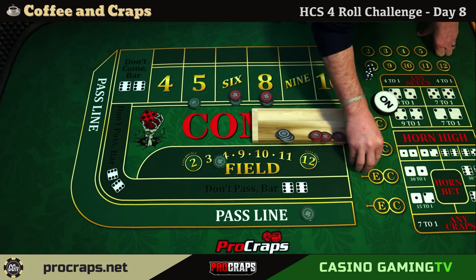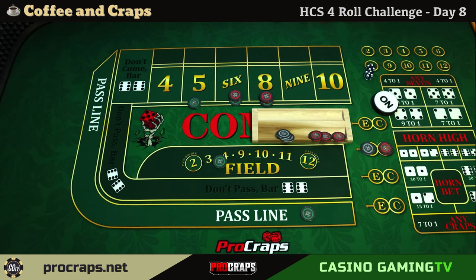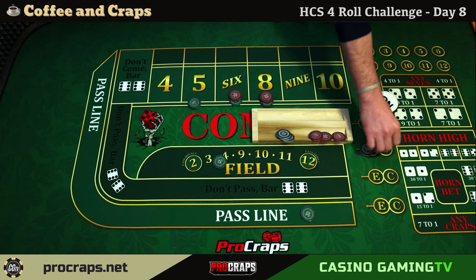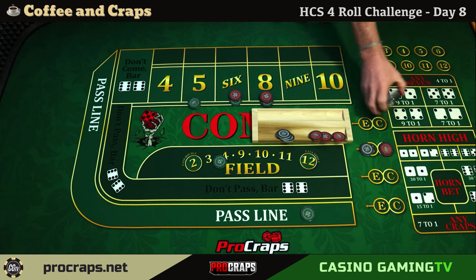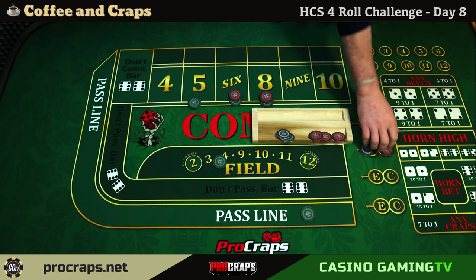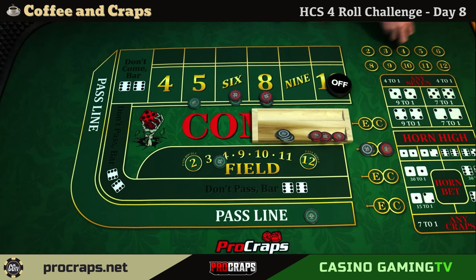We'll go $12, four on the eleven and eight on the craps. We're going to roll four times and see what happens. I'll have the field and everything off while I'm coming out — they're just out there so you can see what's happening. I may do the three-two-one-three set again; I had good success with that last week.